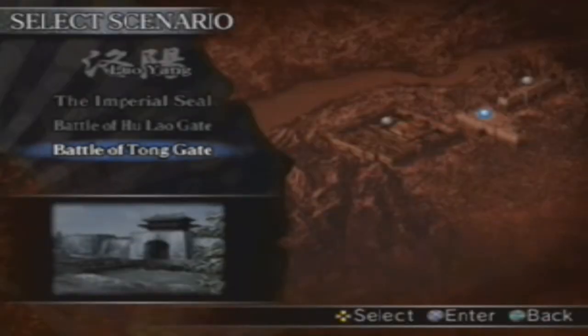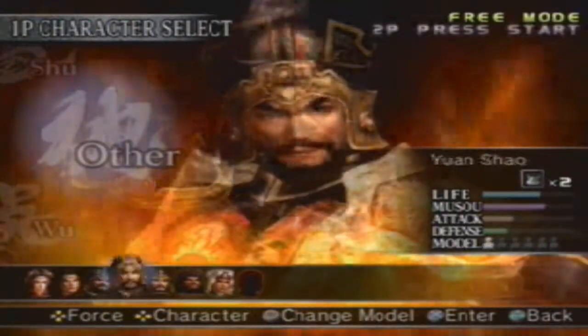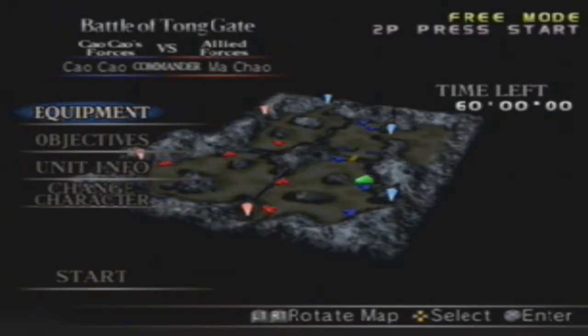Welcome everyone to part 29 of Dynasty Warriors 4 Extreme Legends. In this episode we're going to the Battle of Tong Gate, which is the infamous place where we fight Ma Chao. There are two ways to approach this stage: one is the base forces route which guarantees Shadowrunner if done right, or what I'm doing today — the south side approach, which is a great place to grind officers.